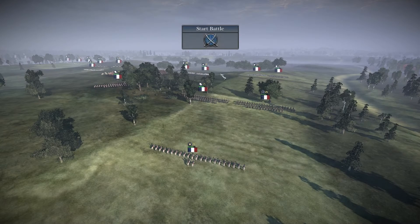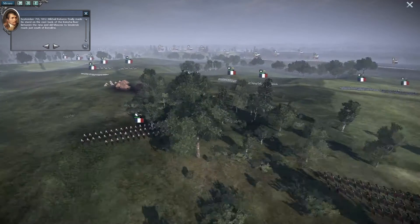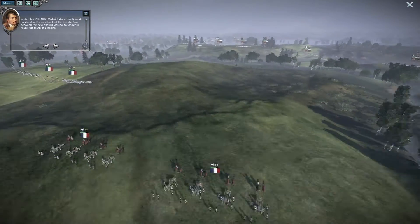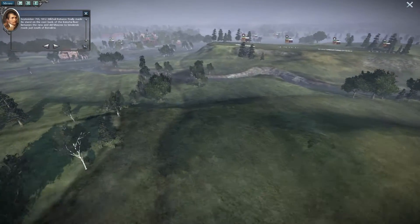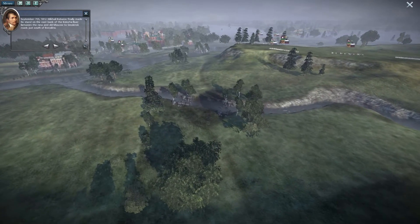Hey guys, this is MPC from the Napoleon Total War fan group and today we will show you the Battle of Borodino. September 7th, 1812. Mikhail Kutuzov finally made his stand on the east bank of the Kolosha river, between the new and old Moscow to Smolensk Road, just south of Borodino.